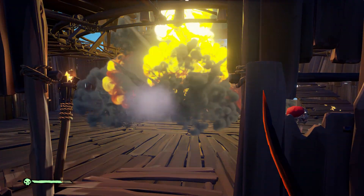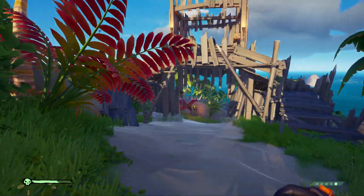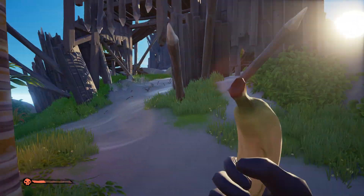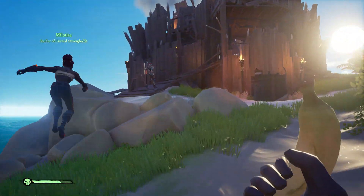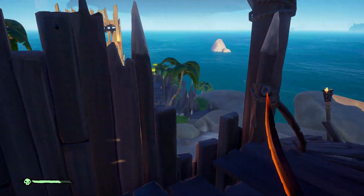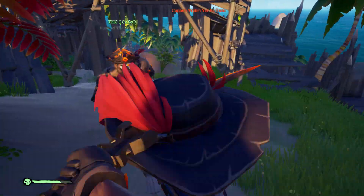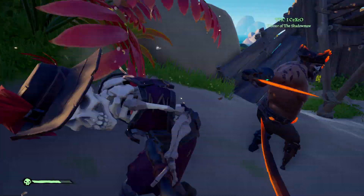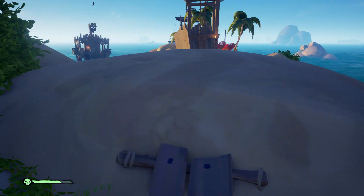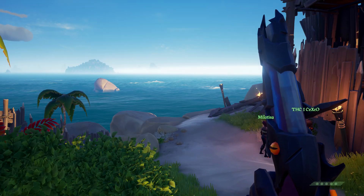Last but not least, the Captain Skeleton. This type can appear during Order of Souls voyages and Athena voyages. During these quests, they will drop a skull when you kill them. If you kill them during the skeleton fort, the captain is the one that drops the stronghold key to open the treasure room. Each skeleton type has a captain — a bigger and stronger version with the same weaknesses. They only appear once you've killed the smaller versions. You can recognize them by their name in red above their head and the captain hat they're wearing. During a skeleton fort, all the smaller skeletons will despawn the moment you kill the captain — but that's only during the fort.